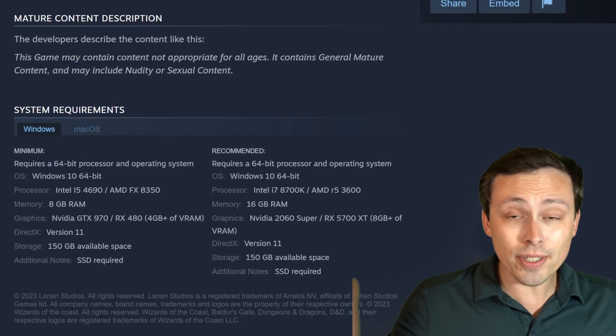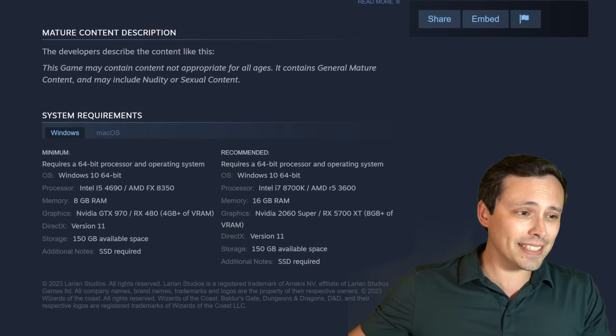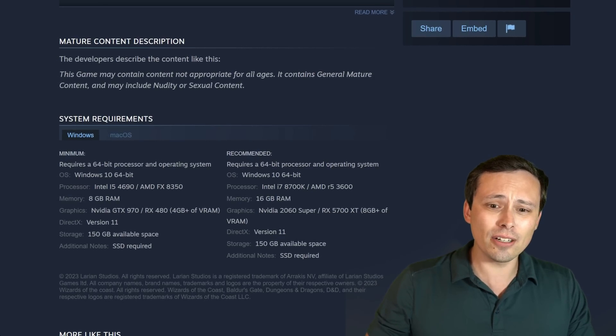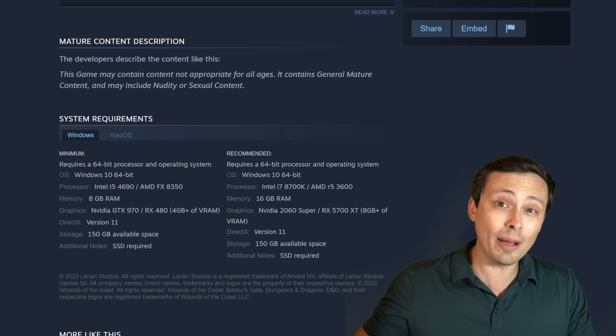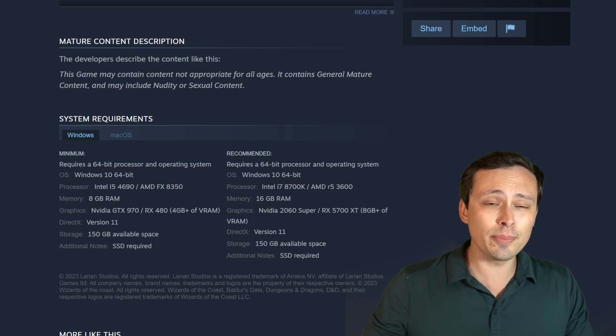Baldur's Gate 3 seems to have some very reasonable system requirements, and I wasn't originally going to investigate this game because it didn't seem that hard to run. But I think it might be interesting to look at on older hardware and maybe give some optimized settings if we can figure out which graphic settings to tweak for the biggest bang for the buck.